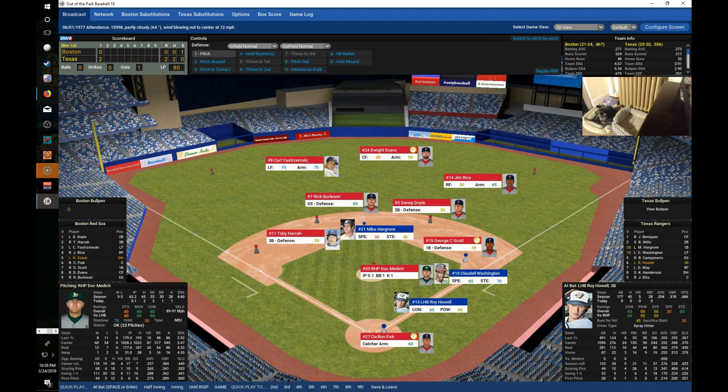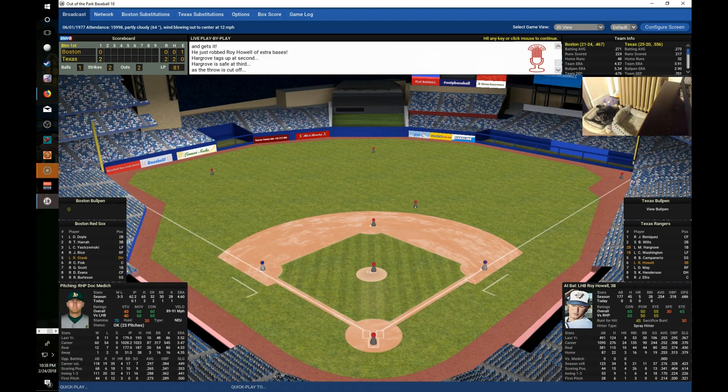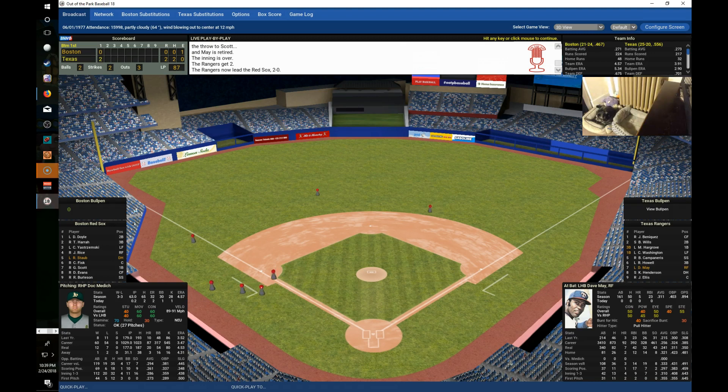Roy Howell comes up and hits a deep fly to right. Rice tracks it down and makes the catch at the wall, as Hargrove tags and moves to third — runners at the corners with two down. Dave May hits a grounder to Doyle, who throws to Scott to end the inning. The damage done: Bump Wills' two-run homer gives Texas a 2-0 lead after one.